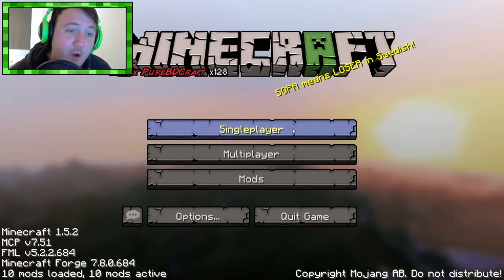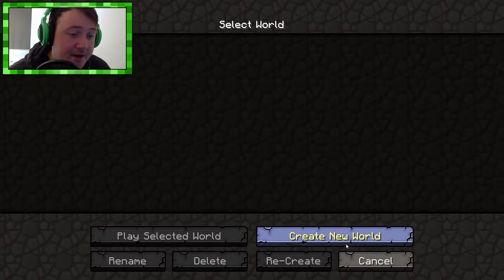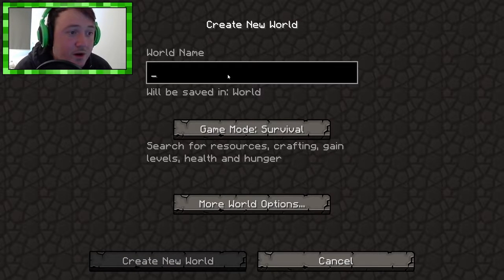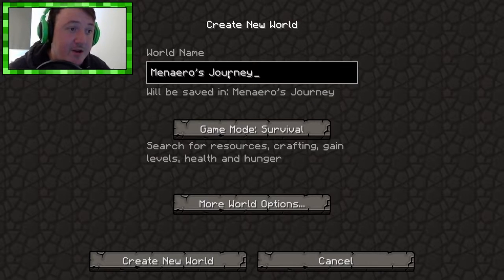We're actually using another mod as well, but I'll show you it once we get in-game. Let's start up a new game — single player, create a new world, we're on survival. What are we going to call it? Since we're starting a new world, we'll call it Manero's Journey, because that's what we're going on. We're going on a journey, so let's do it. Create new world.